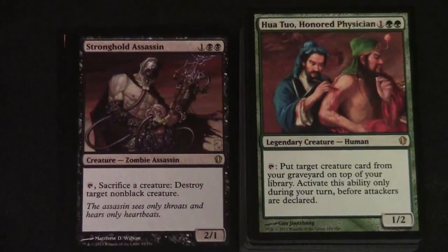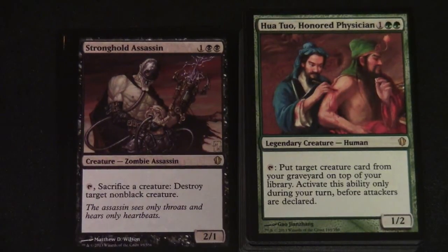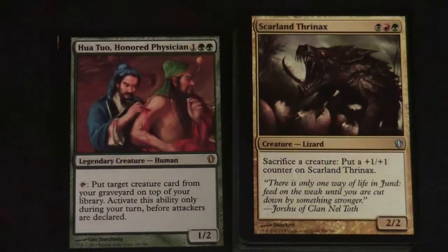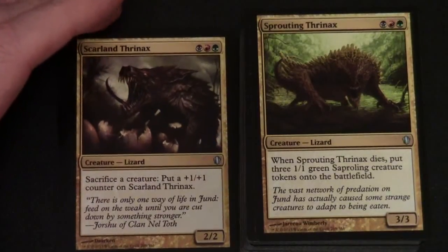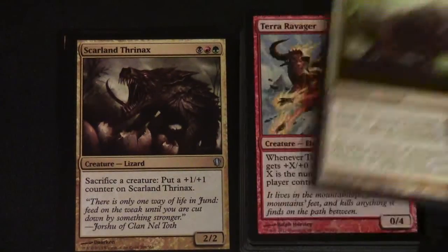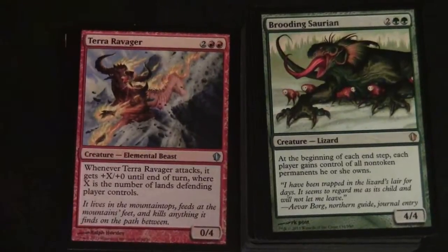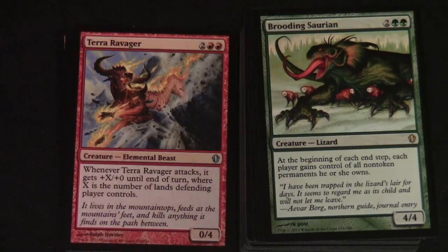Hau Tau, Honored Physician — one and two green for a 1/2 legendary creature Human. Tap: put target creature card from your graveyard on top of your library. Activate this ability only during your turn before attackers are declared. Then we have Skarland Thrynax, Sprouting Thrynax, Terror Ravager, and Brooding Saurian — two and two green for a 4/4 creature Lizard. At the beginning of each end step, each player gains control of all non-token permanents he or she owns.